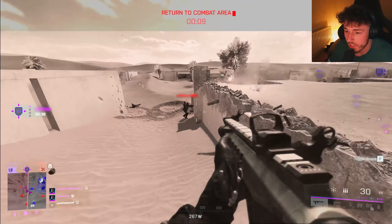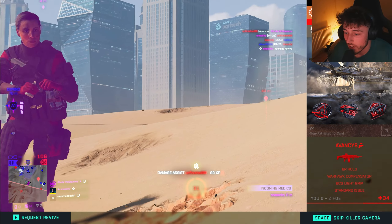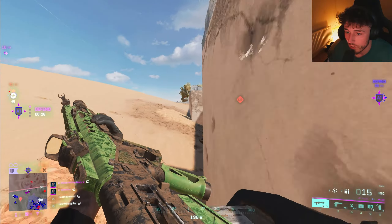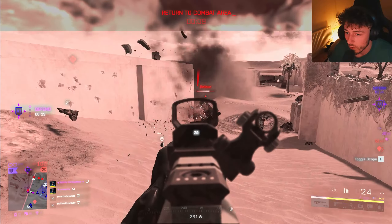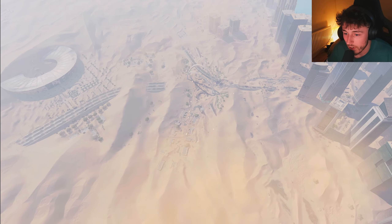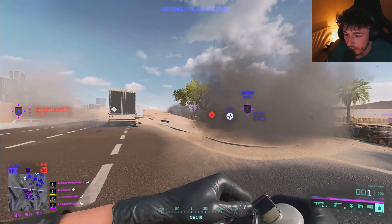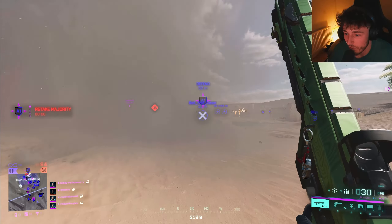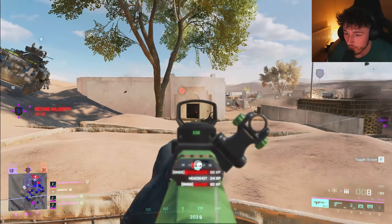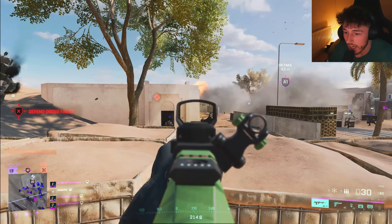I can't tell if someone's spawning in the tank and then keeps getting killed. We had a tank and I healed it up a few times. Bart's coming in clutch with the meds. What's the gun to use on this map? I don't know, I'm using the RM at the minute but the SFR is good if you're attacking. I'm in the tank with Ross. Ross has got a thing for tanks at the minute. I'm playing the dirty head glitch with the RM.